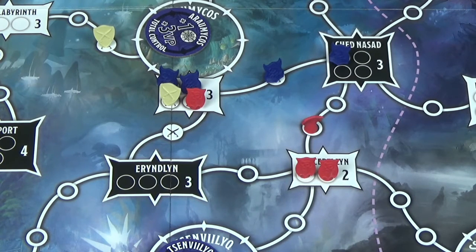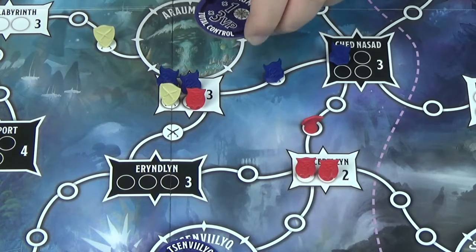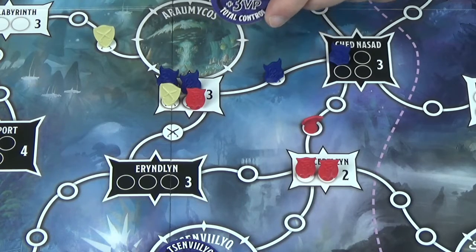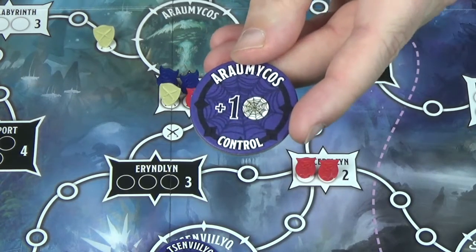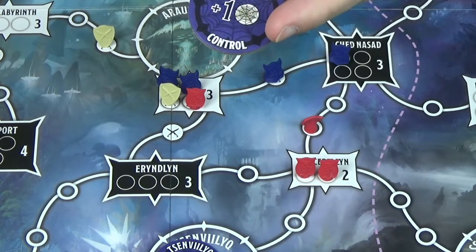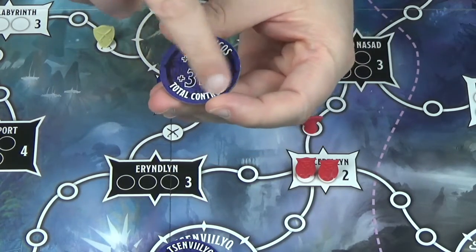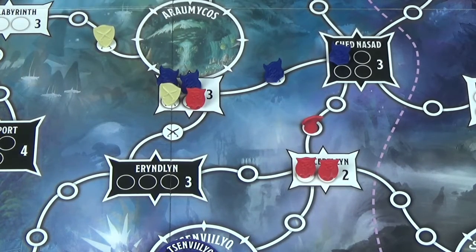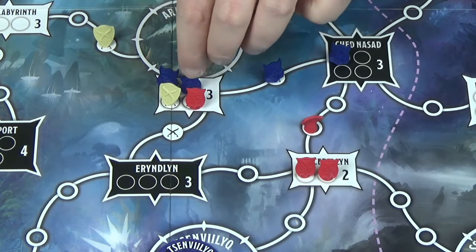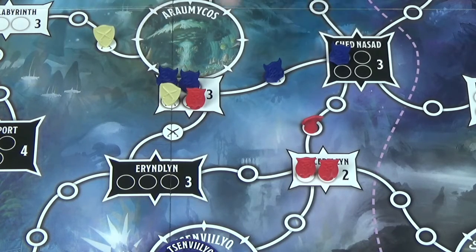The tokens on the round sites do have an in-game effect. When you have control of one of these sites, you take the control token. If you only have control, you get the control side, which is always one influence, every turn that you have control. The other side is for total control, which gives you the victory points stated on the token. Control means you have more of your colour than any other colour at that site.